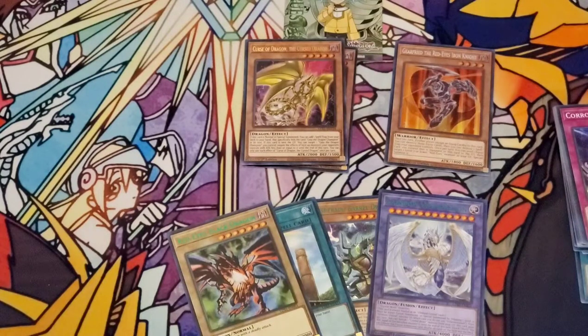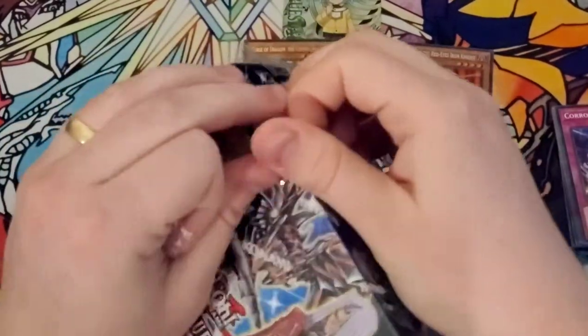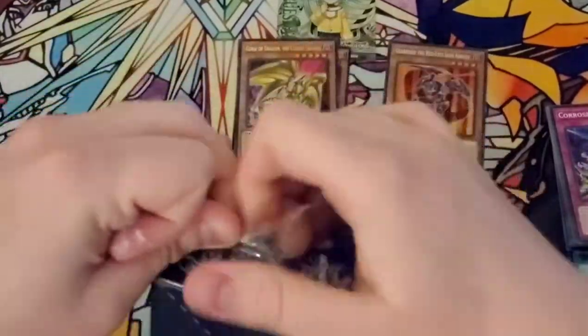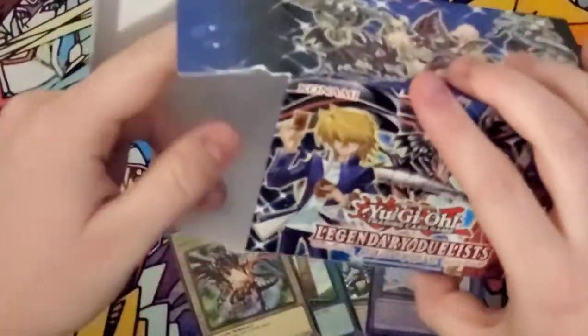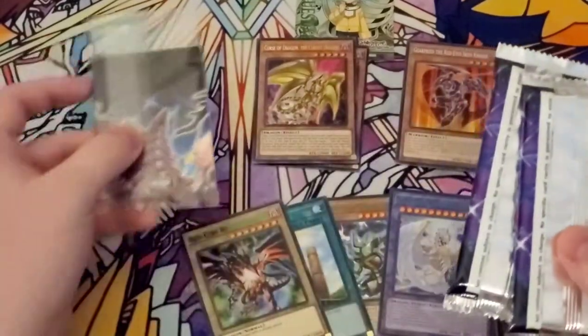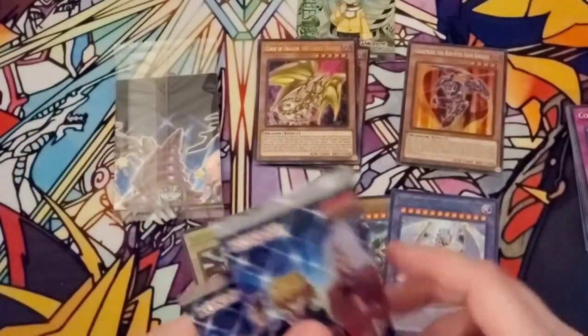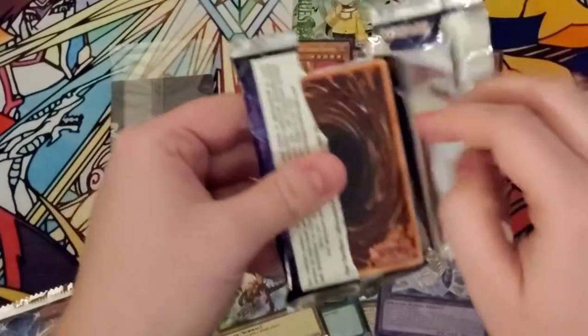Opening the second box right now. Hard Konami ceiling, you know — Toon Chaos didn't have that. Let's get into that one. Maybe we'll save the promo for last. I feel like the promo is pretty special because it could be Millennium Eyes. Let's save that one for last. So we're going to open up this pack right here.